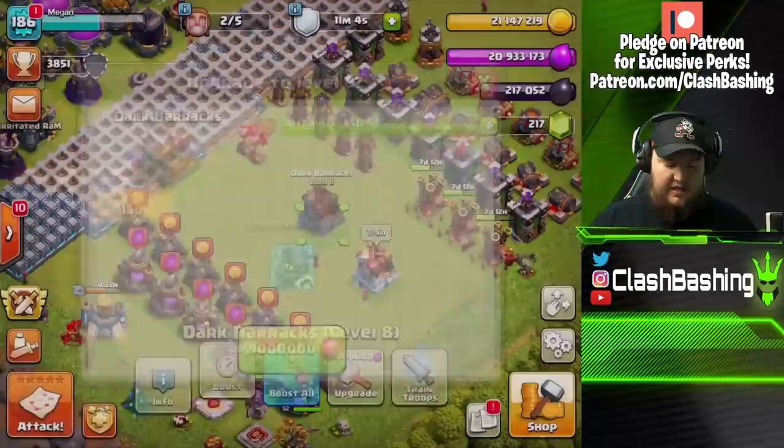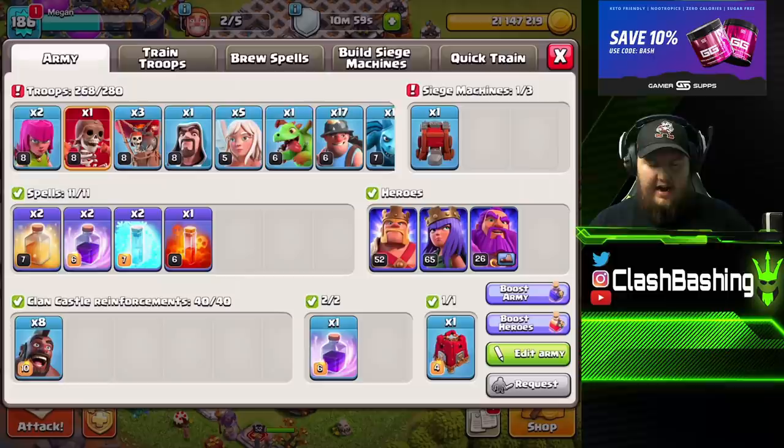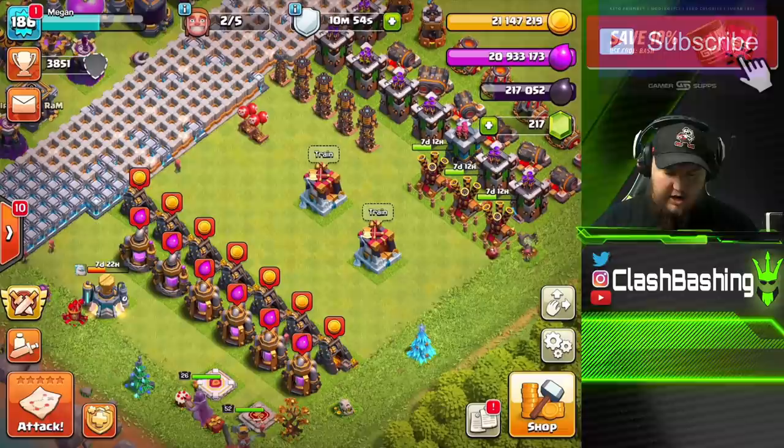This is gonna be a huge thing for us at Town Hall 12. These things are nasty in the Clan Castle on defense, and they're really good especially when you're going into an enemy hero with like a Queen Walk. That's what we're gonna be practicing today since it's CWL week — I want to practice my Town Hall 12 hybrid.